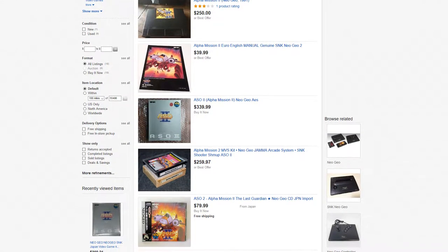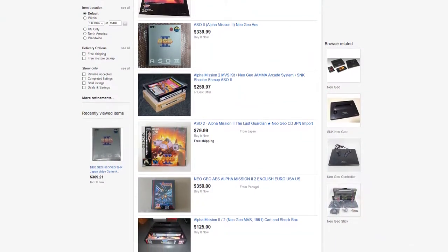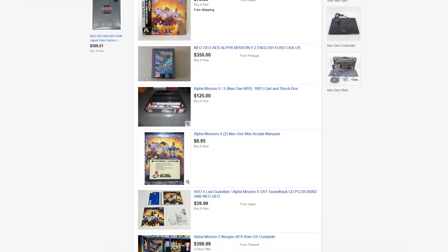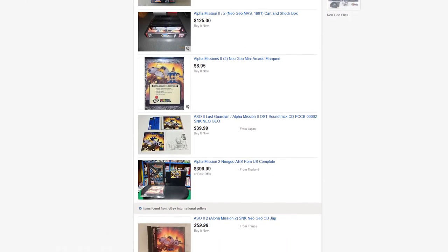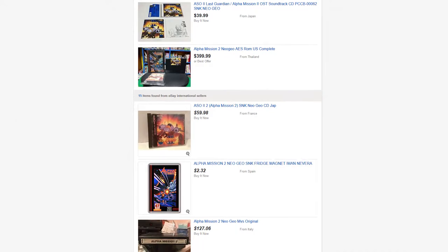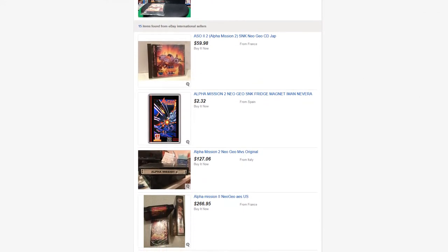Being an early title, Alpha Mission 2 was relatively inexpensive for the system. Because it was one of the better early games available, a lot of people had it and came to love it. In the later days of the system, new old stock cartridges were easy to come by. Nowadays, like everything else, the price is getting up there, and the MVS version has always been more expensive than the home version. The CD version is still reasonably priced, however.